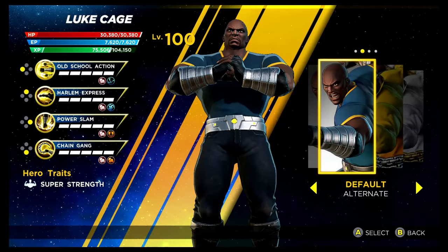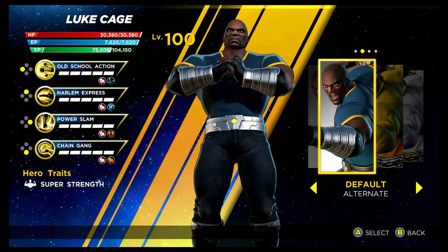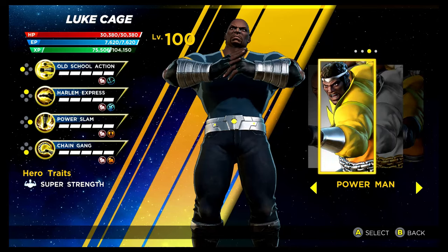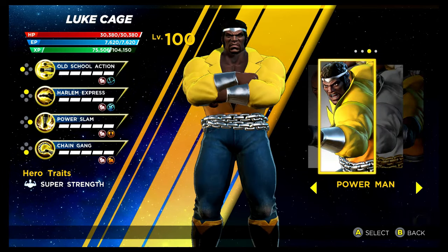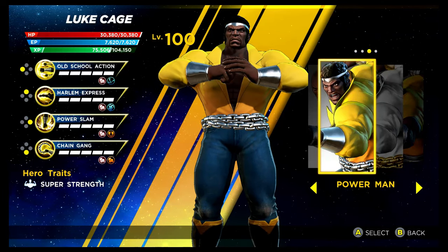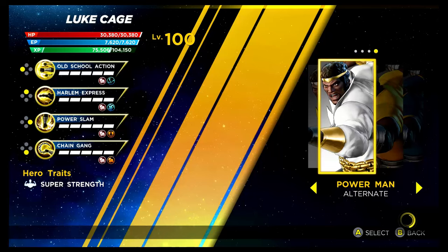Sweet Christmas — it's Luke Cage! The Power Man alternative colouring is unlocked via the Psy Infinity Rift as a solo trial. We then have the Power Man costume proper — it's great to see that was included in the game, unlocked via the Shield Depot. This one looks great. The recolouring I'm not too keen on, but the base colouring of it does look pretty fantastic.